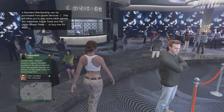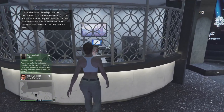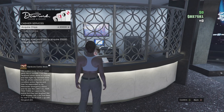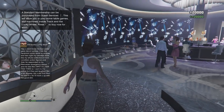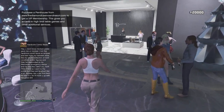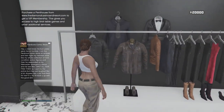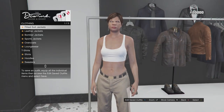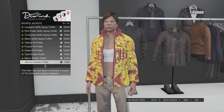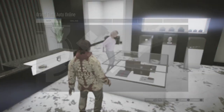Once you're inside the casino, head over to the cashier and purchase some chips. Now head over to the clothing shop. Press the D-pad and go to sports jacket — you want to go all the way down to number 15 and buy the maroon broker puffer.